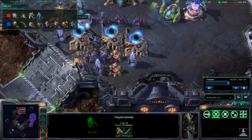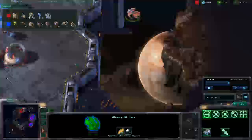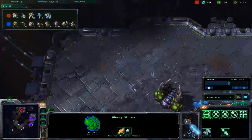So meanwhile I'm slowly building up some Stalkers, getting supply blocked. Warp prism, don't go that way — turn around. I brought it to bolster my attack. When I blink in, I want to warp in some Zealots as well because they are strong. I did eventually get Charge on the Zealots — I think I already got it. So I'm going to start pushing toward his natural.